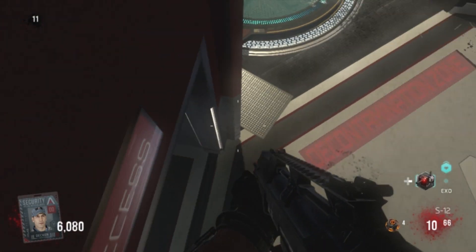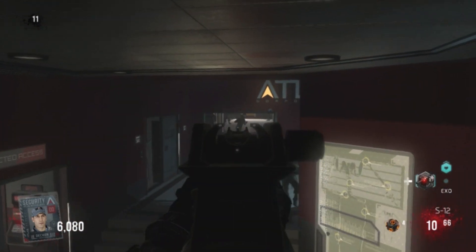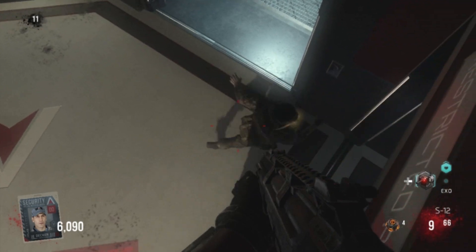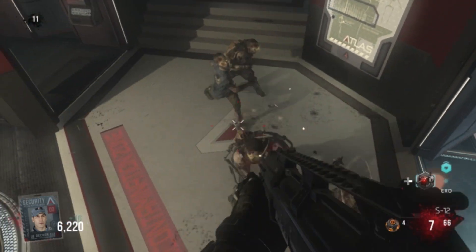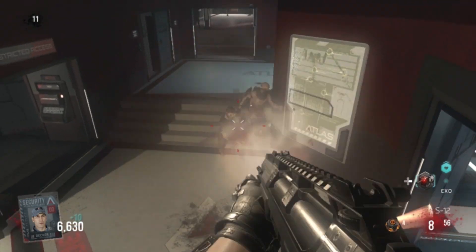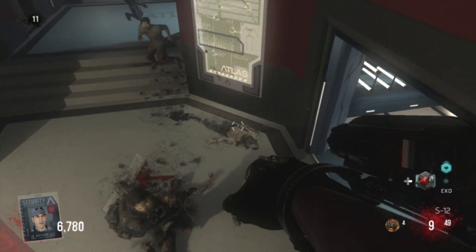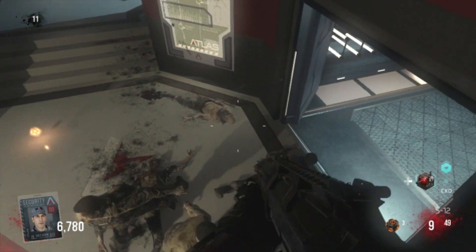So for this one, you're going to want to go in between this little doorway shaft thing. It's really hard to explain, but you'll see in the video. You have to make sure you're in the right spot — not under the door frame, but right before under the door frame. Then you're going to double jump and crouch, and you will stand on top of the sign.